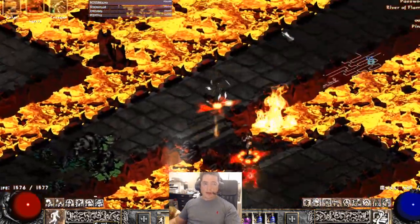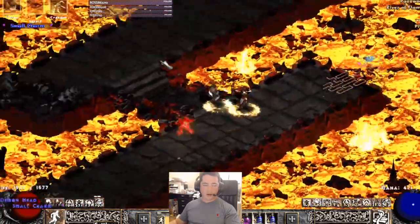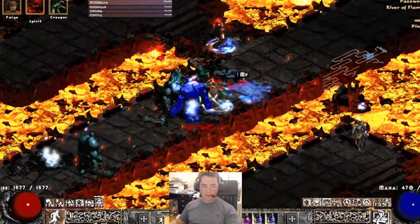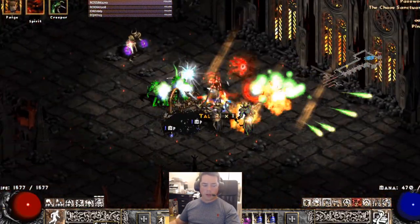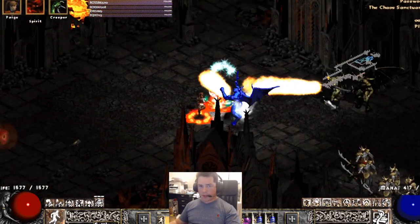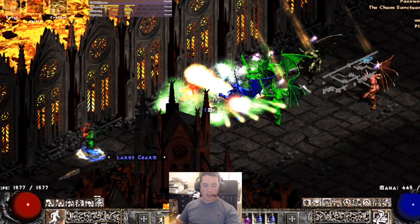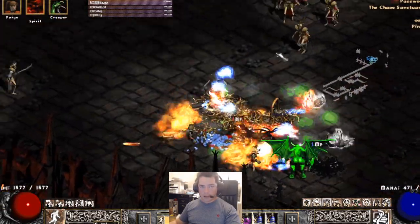Things drop pretty quickly. Pay attention to the fire lords — they're poisoning me and watch: I still haven't broken their poison and they died because my physical damage is so high. Now we're in Chaos Sanctuary proper. One of the things I use to gauge if a build is good is how quickly you can kill Chaos — specifically can I clear it in the time allocated by one Battle Orders. If I have to rebuff, the build needs work. You can see the new buff timers on the bottom left showing how many charges you have.